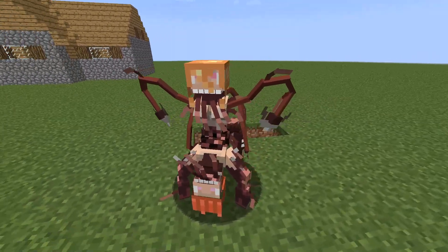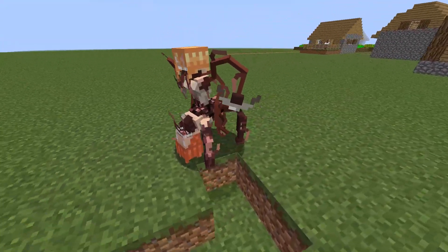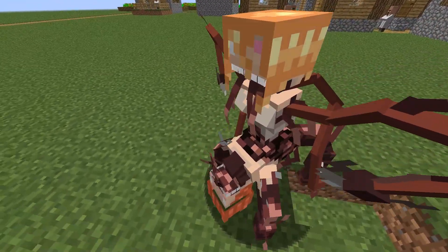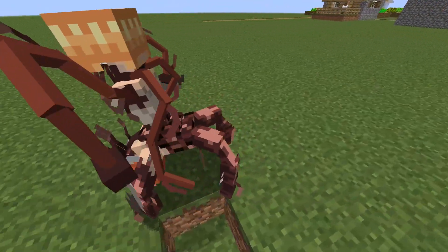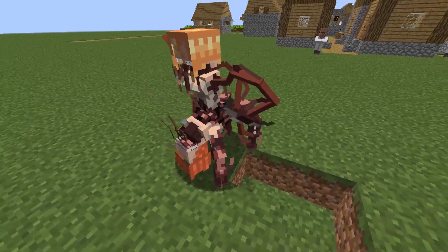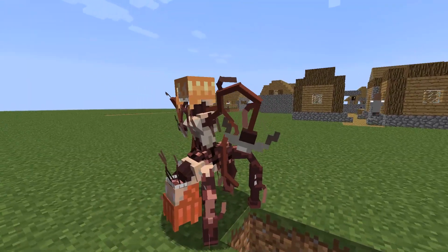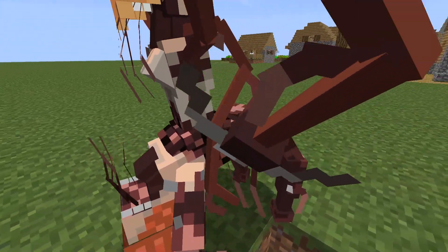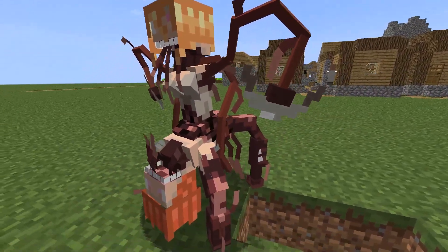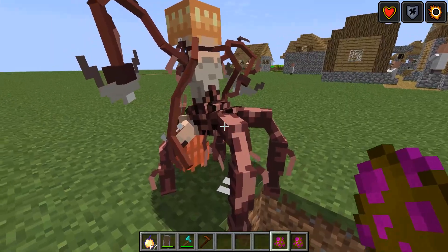The next parasite is Hurt Demon. I don't really know what this is — maybe it's two people who were infected while, you know. There are two figures: one is in a strange yoga pose and one is sitting on her body. They were probably infected in that pose. It looks really creepy and really dangerous.